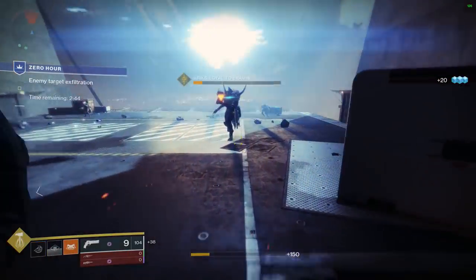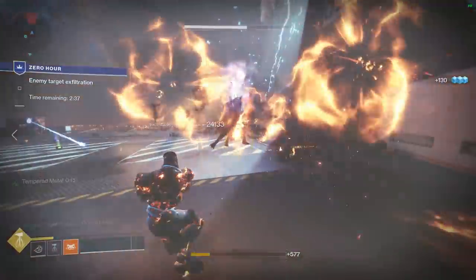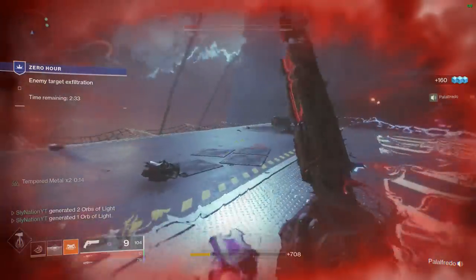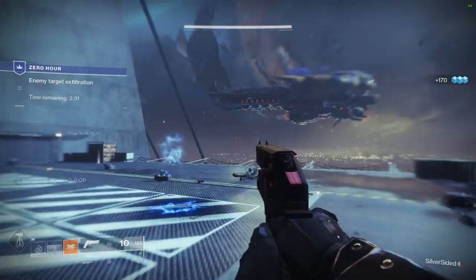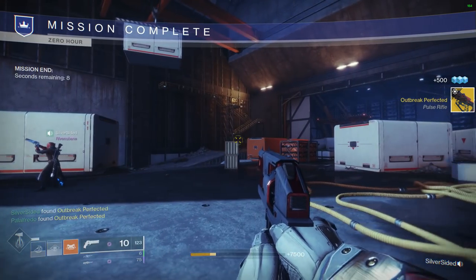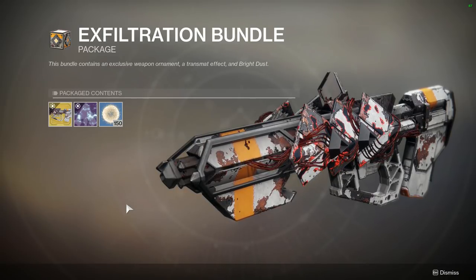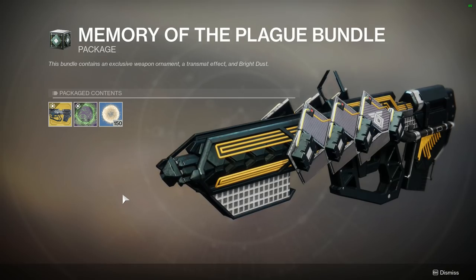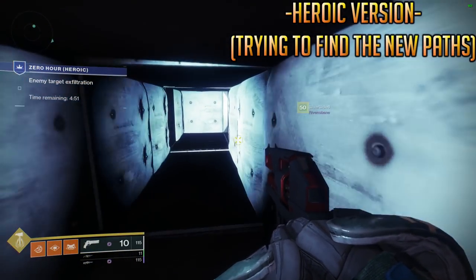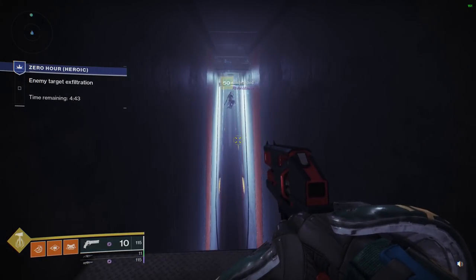After you beat the boss, congrats — you are now the owner of my favorite pulse rifle from Rise of Iron back in D1. However, celebrations are cut short because heroic mode makes you learn entirely new pathways with much thinner ledges and tighter timing — but that will be for another video. Before you log off, check out Eververse. Just like Whisper, once you acquire the weapon two ornaments become available, and while one is a clear favorite, both are pretty sweet. I've been on break for quite some time, and while I'm still deciding my next move and the future of the channel, I had to make a guide on how to get Outbreak for D2. The nanites and damage have changed, so we'll see how that impacts performance in the long run.